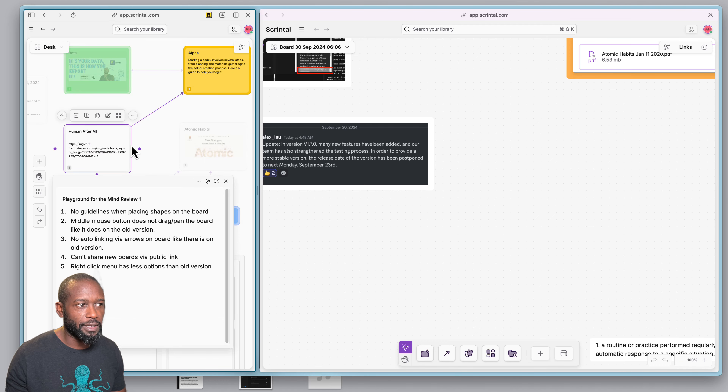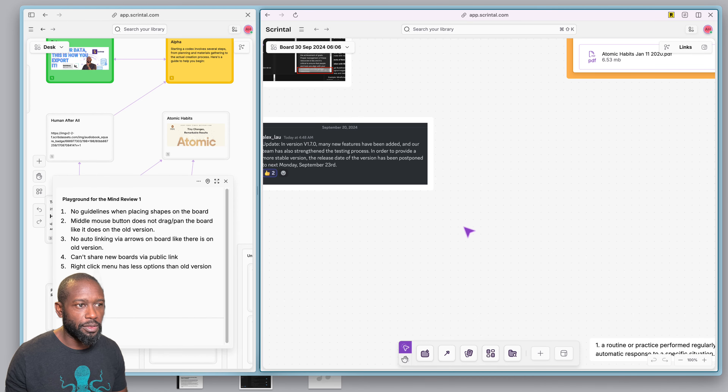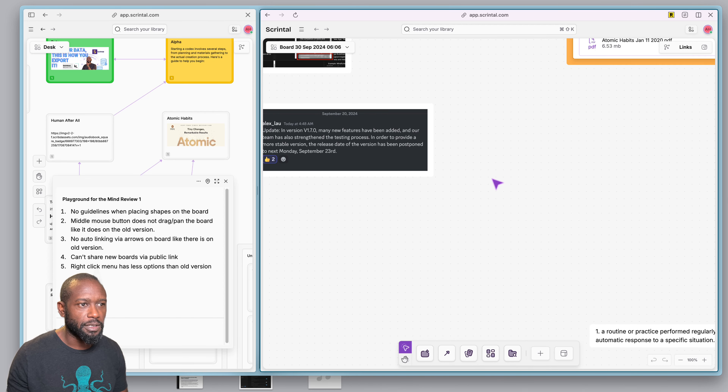On the original board I can right-click to select and then hit the middle button to pan, but on the V2 version of the board I cannot click the middle mouse button to pan anymore — that option is gone. I can still do the select option, but clicking the middle button to pan does not work.